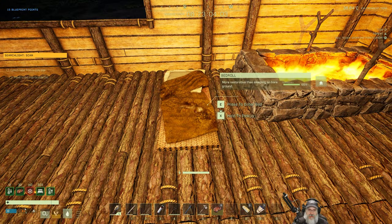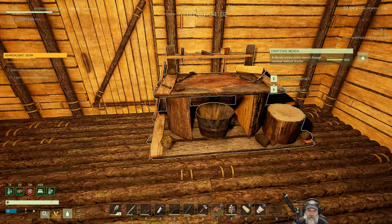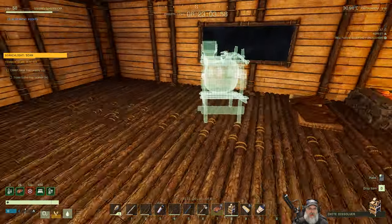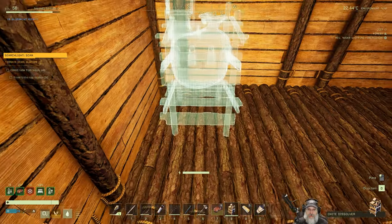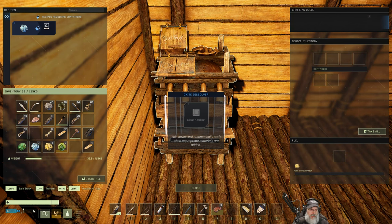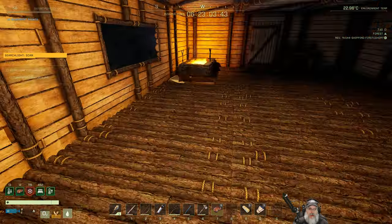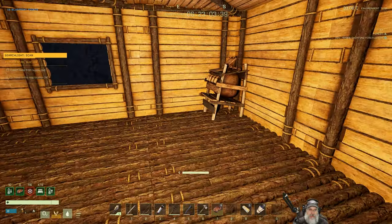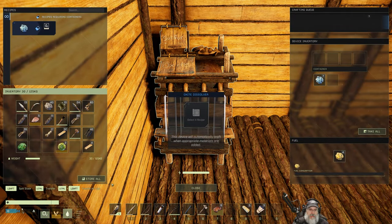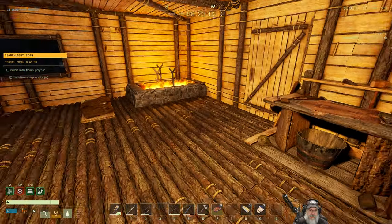Oh, I need to make sure I set this as my spawn point — yes, I did. That's an important thing to remember. We'll put the oxide dissolver in the corner as usual. We need a little sulfur and oxide in there, and then we can put our air tank in — there it is. We're going to need a lot more oxide and sulfur to fill that all the way up, but at least we'll get it started.